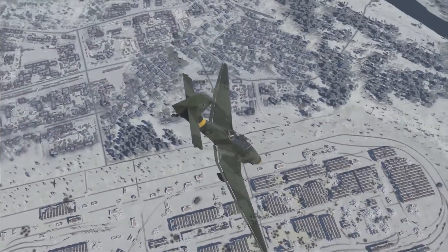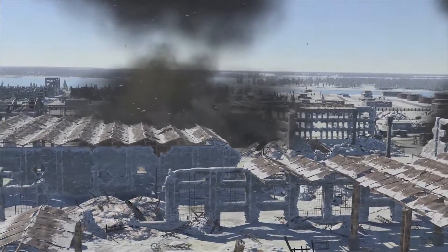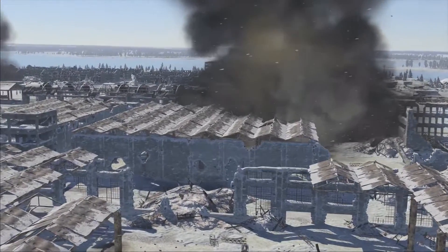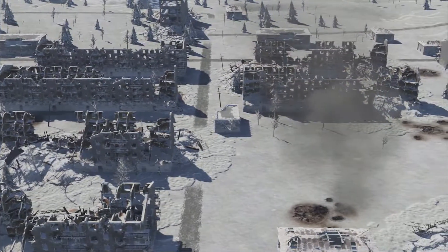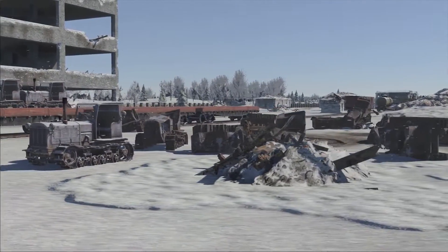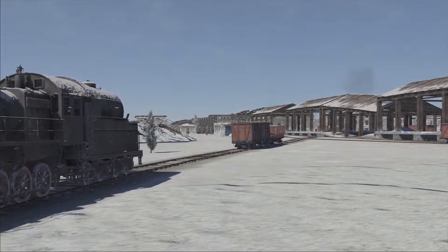Welcome to the new maps! Our pilots already fought in the winter skies of Stalingrad — now tankers too will fight for the city, or more precisely for the Stalingrad Tractor Factory. The entire factory complex will be their battleground. A giant winter map created using authentic photographs, new objects such as highly detailed tractors the factory produced before the war, and trains with rolling stock still standing on the tracks. The developers carefully recreated everything to the last detail.